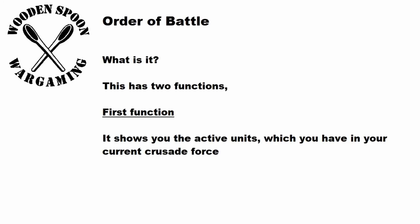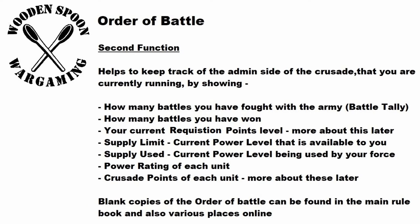It's now time to start building a force with the order of battle and understanding what it actually is. The order of battle can be split into two functions. The first shows which active units you have in your current Crusade Force. The second helps you track the admin side of the Crusade — showing how many battles you've fought (the battle tally), how many battles you've won, your current requisition point level, supply limit (the current power level available to you), supply used (the power level currently in use), the power rating of each unit (which can change due to upgrades), and the total crusade points for each unit. Blank copies of the order of battle can be found in the main rulebook and also online.